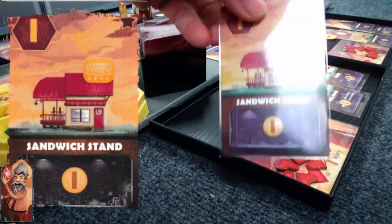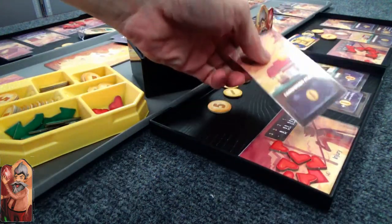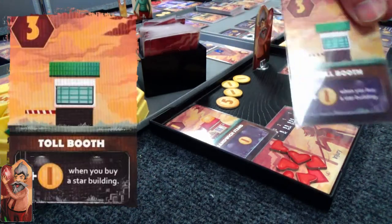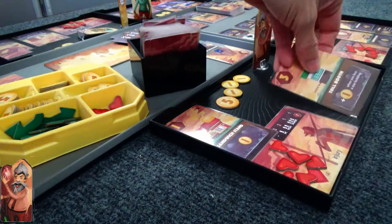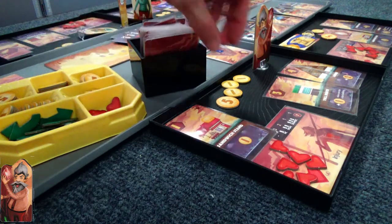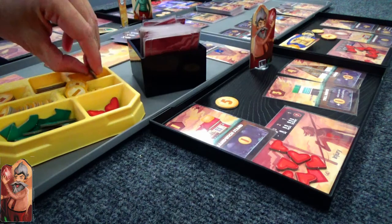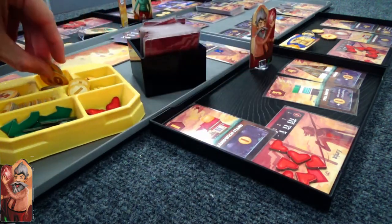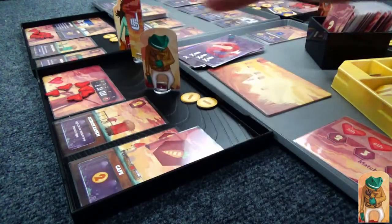Crazy old guy is buying a star building, which will give him a gold. Because he has the Tollbooth, he gets an extra gold when he buys star buildings. Crazy old guy here has the engine I love to get — a lodge that gives him money during the night phase, and the Tollbooth that gives him bonuses for buying star buildings which themselves give you money. Boom — he's got ten gold right now, halfway to his win.